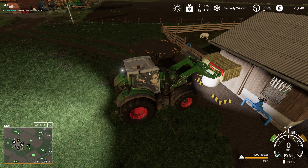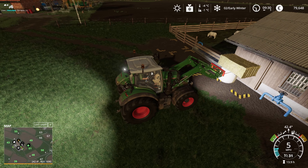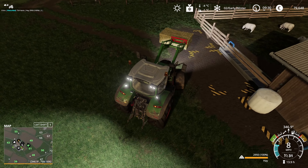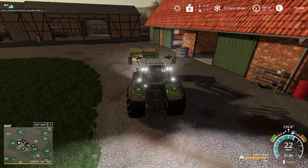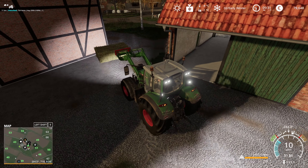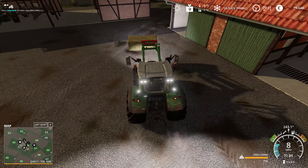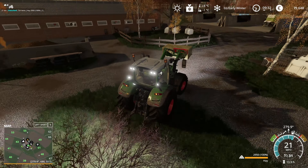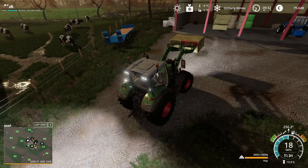We could just leave this bale under the eaves of the roof, but I'm going to put it back in the bale shed because it doesn't feel realistic just leaving it there. We have a tiny bit of silage left to put in the digester as well. The shuttle in FS19 is not as reliable as the shuttle in FS22 - it sometimes seems to get stuck, which is a little bit annoying.